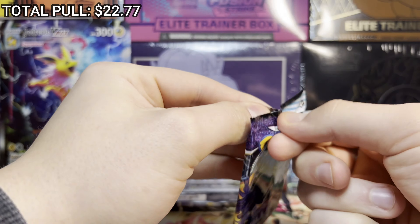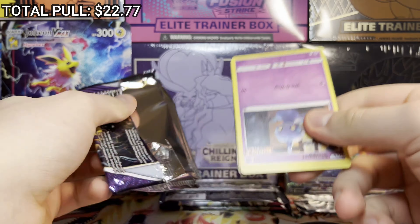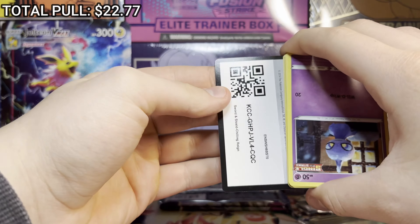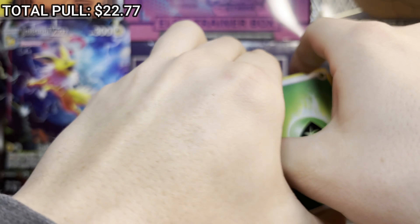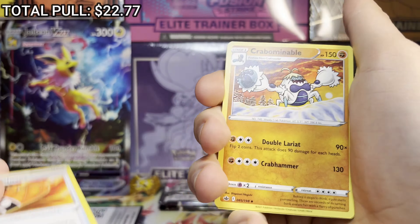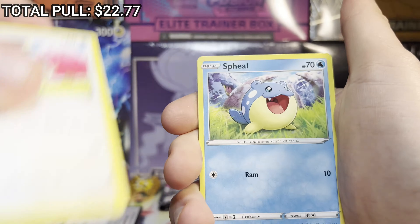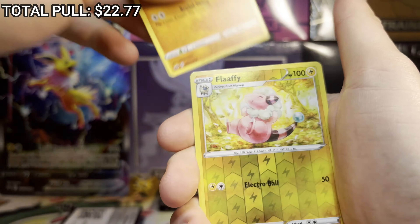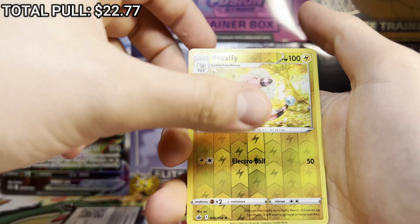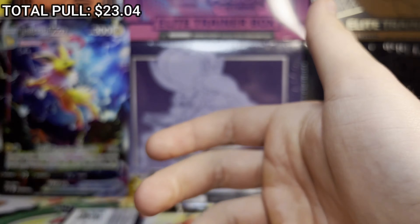Chilling Reign time — let's go! This video is probably going to be longer than the others because I'm showing everything together. Cards: Lightning energy, Grass energy, Fire Resistant Gloves, Crabominable, Swirlyx, Flaffy reverse holo, and on the end — Rillaboom holo. Not doing well here.